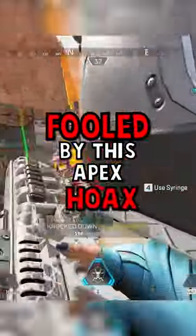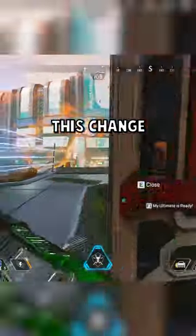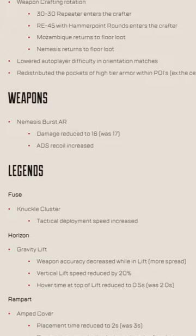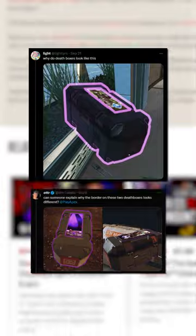You may have been fooled by this Apex hoax. You may have noticed a thicker outline to the death boxes. This change appeared seemingly out of nowhere when the Harbinger event dropped. There was no info on the change in the patch notes, so it was up to the community to figure out what it meant.